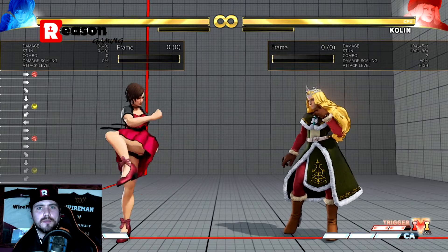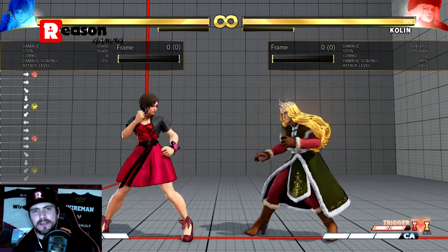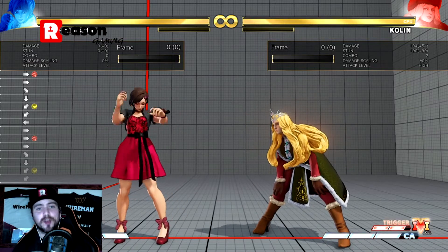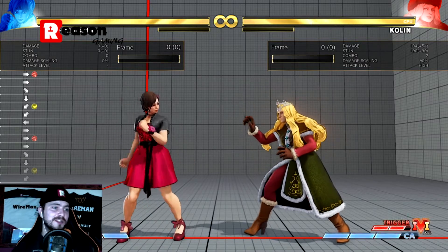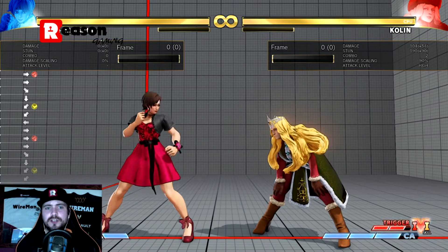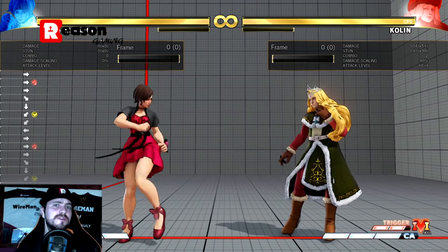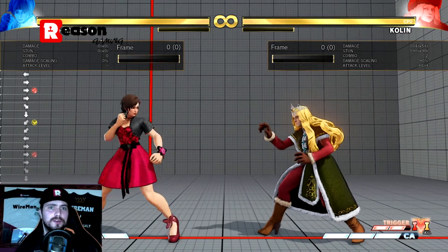You'll notice in any cancel when you do the input, the final button input actually duplicates the last directional input. This is evidence of a lot of input leniency in Street Fighter 5 — it really wants to give you every opportunity to get your cancel in. Unfortunately right now that's actually making it easier to accidentally put in the wrong input. The other thing is you can use some of that input leniency to your advantage and do really aggressive buffering.